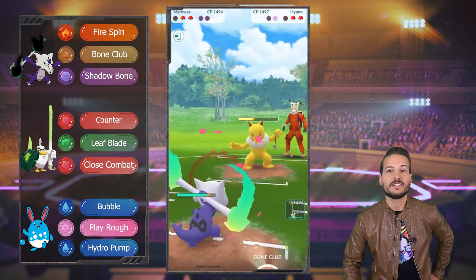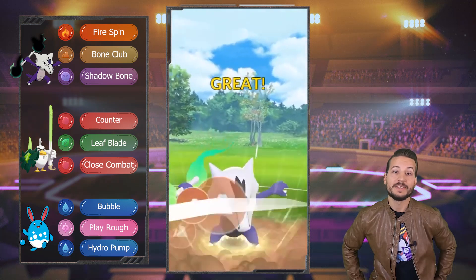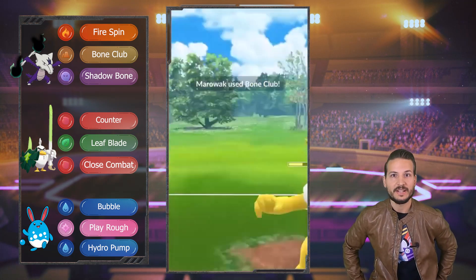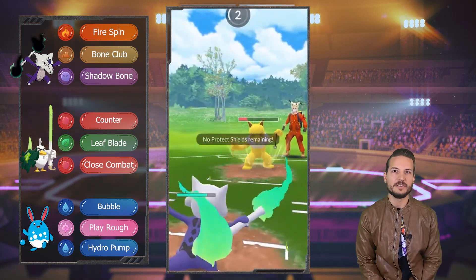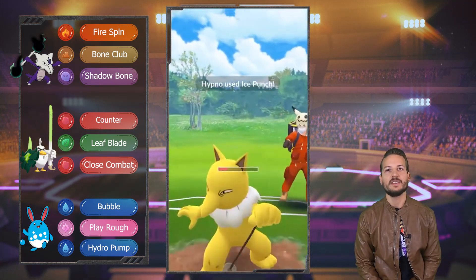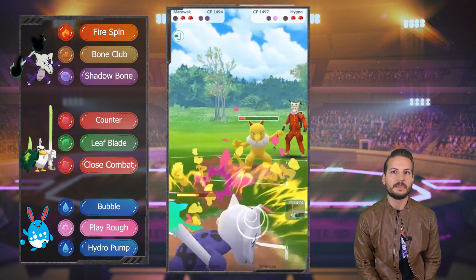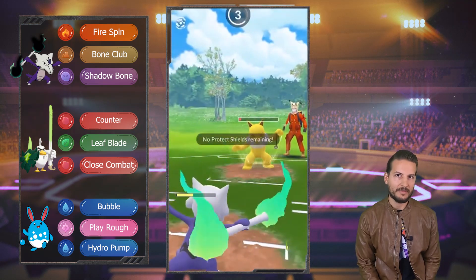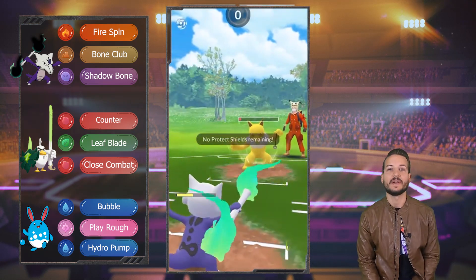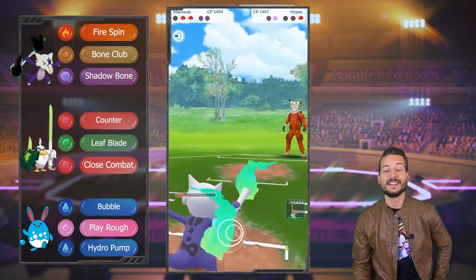So now we are kind of in a crappy situation because all we have is Alolan Marowak, but here's the thing — the GOAT is good as long as he doesn't have Shadow Ball. If he doesn't have Shadow Ball, there is no way. This is not Shadow Ball, this is too quick, so we're good. We don't need shield. It's just an Ice Punch, nothing. And then he probably has Thunder Punch. Thunder Punch will hurt a little bit more than Ice Punch, but we can survive and farm it down. Yep, Thunder Punch. And then now we can just farm it and let's see what he brings in.